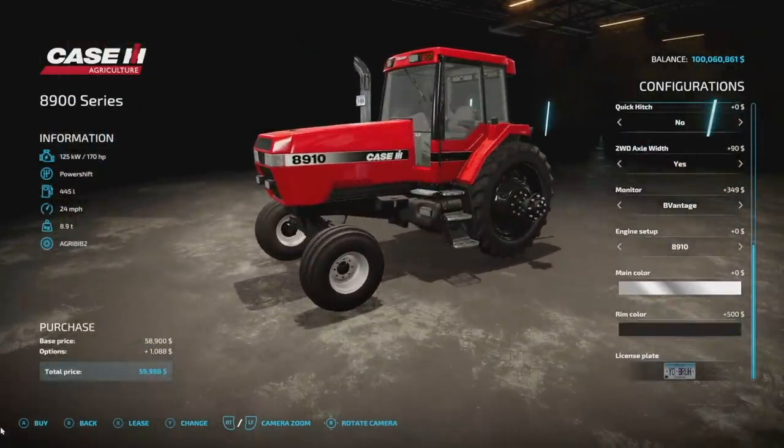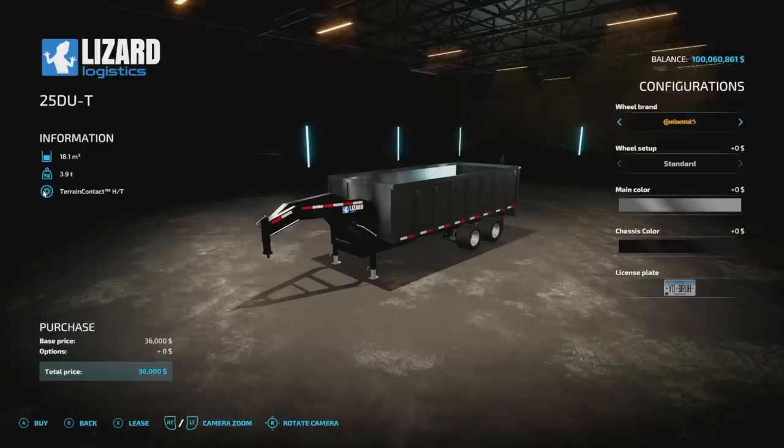Main color options are available, though note that one option is actually the exhaust color. Rim color is also available — however, if you have two-wheel drive it won't change the front rims.